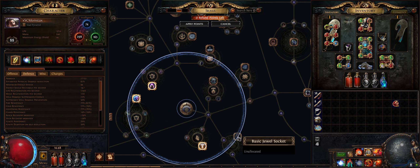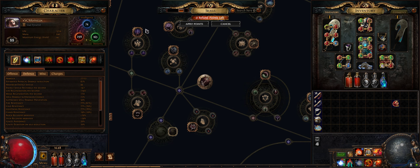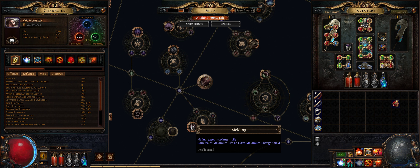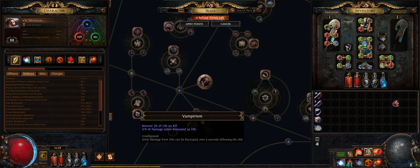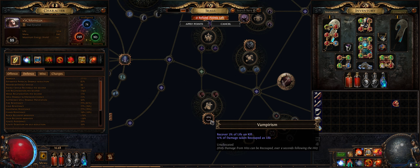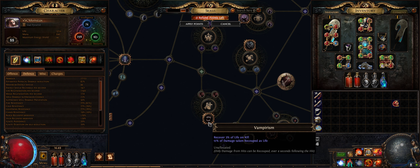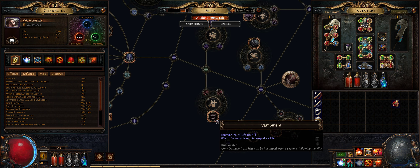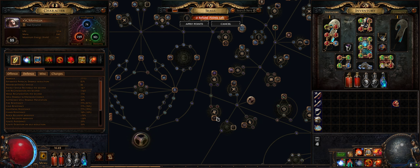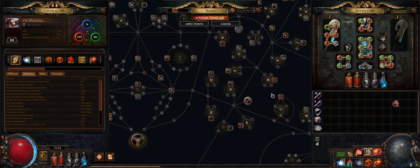There isn't much else I would put here. You can get Pain Attunement and get some Chaos Resistance — only 19%, not bad. You can't easily reach this, but if you could, it would be huge. If Vampirism were obtainable via Impossible Escape here, it would make this build go even better — like 20% better because of the recoup mechanic. That's a lot of damage.